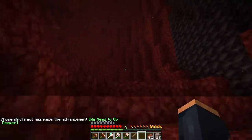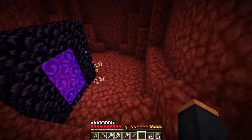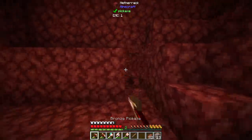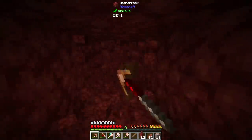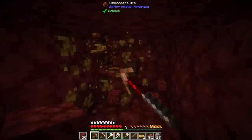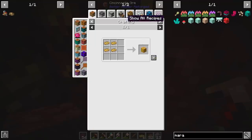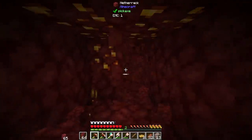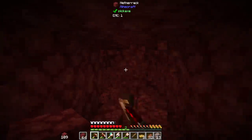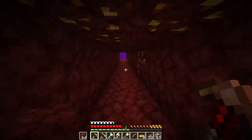Let's light this thing — I'm kind of nervous honestly. Okay, I'd honestly consider this a pretty good spawn — it's ghast-free hopefully, and we're at Y level 94 which is pretty high up. This is some special ore from Better Nether Reforged — we can use this to make decorative blocks. The nether here is not your normal nether, it's definitely a place to go adventuring.